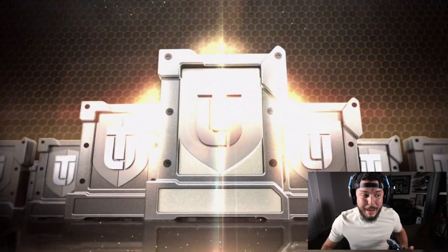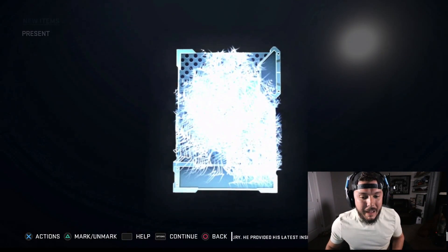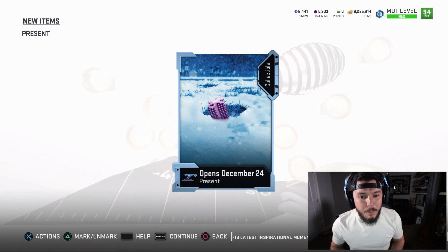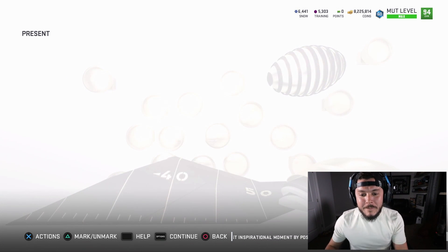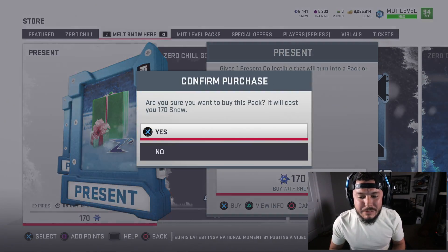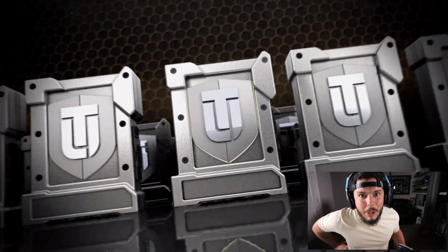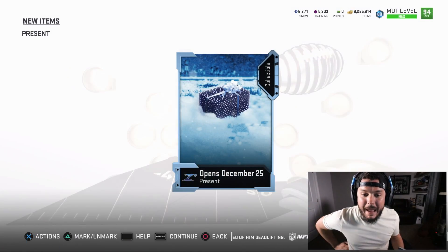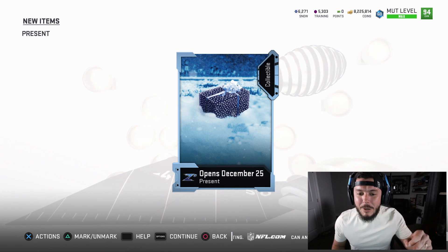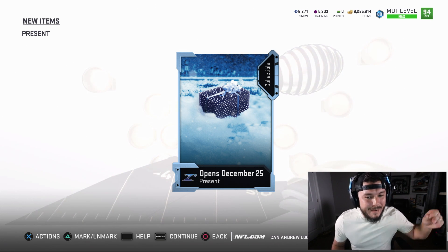Gifts are in the game for a very long time, and that one is gonna be looking like a normal gift. You can see the animation from one to the other. We're gonna open up all this snow — I feel like we've got a lot of snow for this video and we'll go from there and see what we can get. This one is a little bit better than the one we just pulled but not as good as the one before.